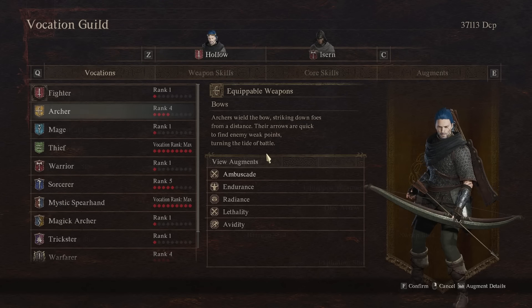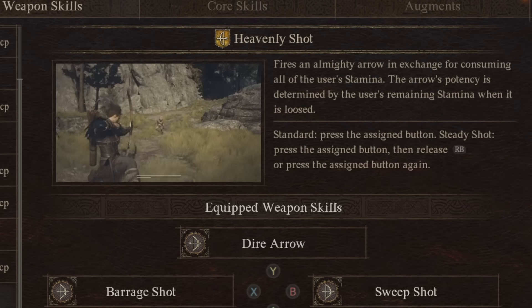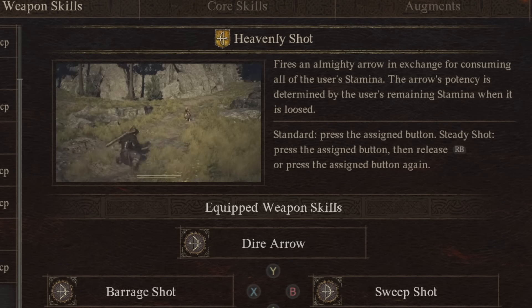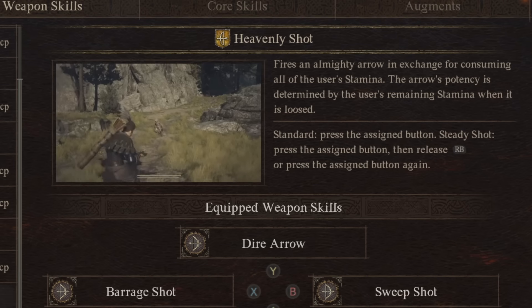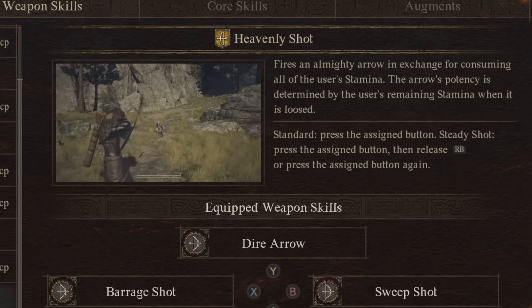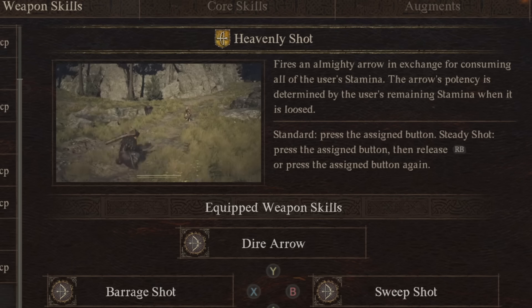Next up we have the Archer. The Archer's master teaching is Heavenly Shot. It fires one ridiculous shot in exchange for all of the user's stamina. The arrow's potency is determined by the user's remaining stamina when it's actually loosed, so you don't need a full stamina bar to use this, and it allows for a potent burst that otherwise you don't really have — not to this level anyway.